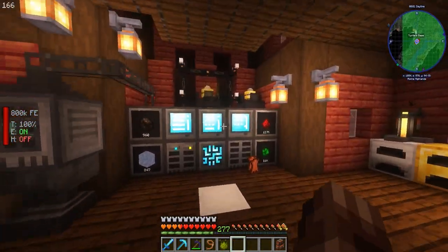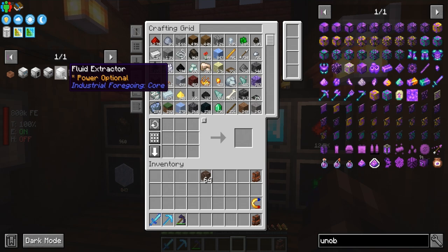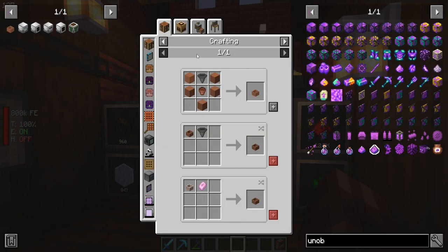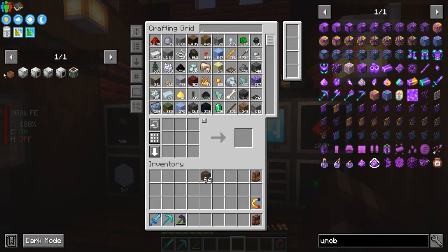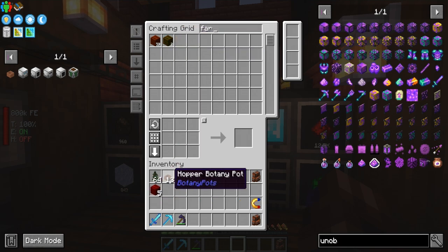Anyway, today guys we're going to be working on setting up some Industrial Foregoing stuff because I'd really like to get the wither builder made and the mob crusher created. We need to make a couple of these hopper botany pots. 13 — that's actually more than I was anticipating. I think we're going to use some spruce saplings and some supremium farmland. I was only planning on making four.